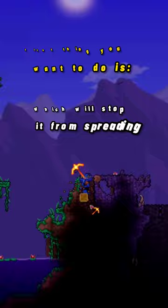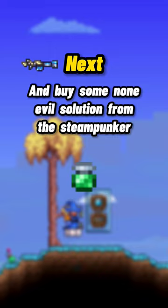Next, you will want to get the terraformer or clintaminator, and buy some non-evil solution from the steampunker, like the green solution.